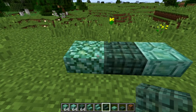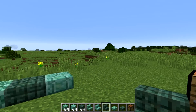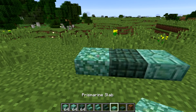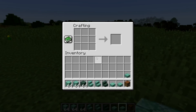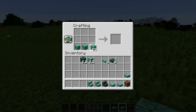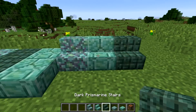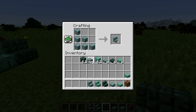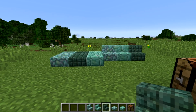On to the good stuff - today we got some new slabs and new stairs as part of the Update Aquatic. Here we have prismarine slabs, dark prismarine slabs, and regular prismarine slabs, made the normal way with three prismarine across the bottom. Same with dark prismarine and prismarine bricks. We also got new stairs: prismarine stairs, prismarine brick stairs, and dark prismarine stairs, crafted with six blocks of prismarine.